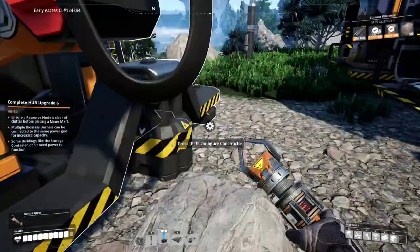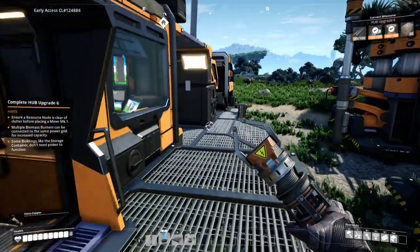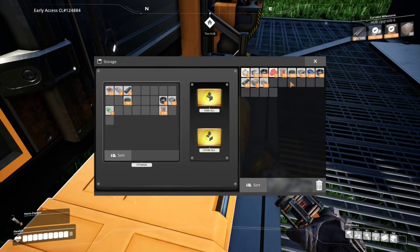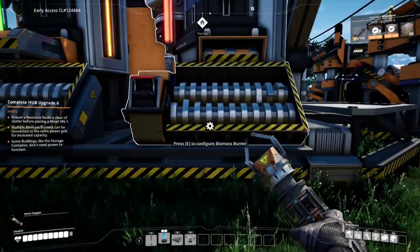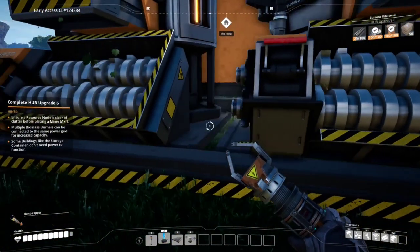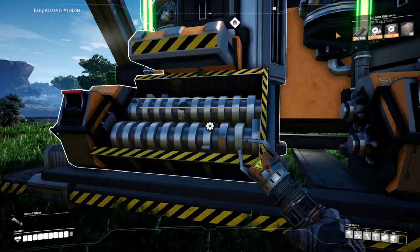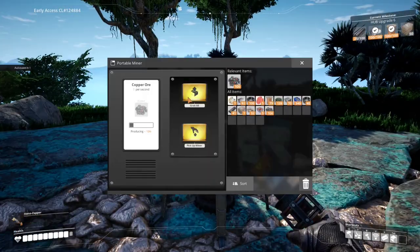Let's run over here - we need to fill up this biomass generator, I almost forgot. I've been on the hunt, so we've got bushes. Wood is much better to use obviously, but bushes are very plentiful at the moment. How is it doing? It's down to 26 - holy moly, yeah it's burning through the bushes like nobody's business.